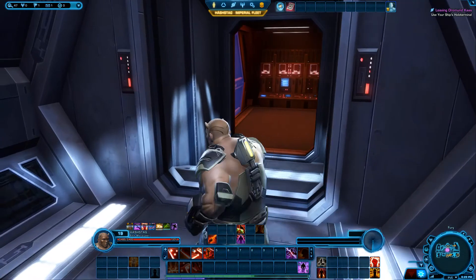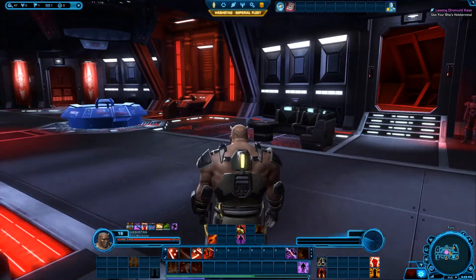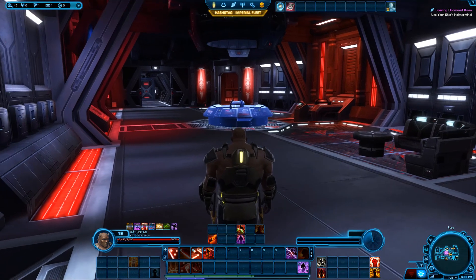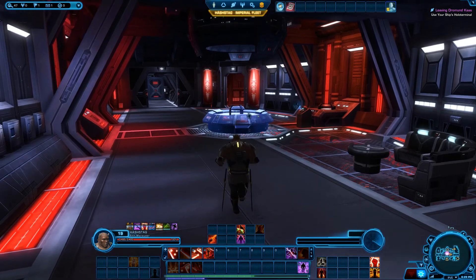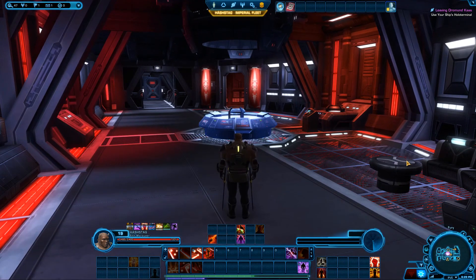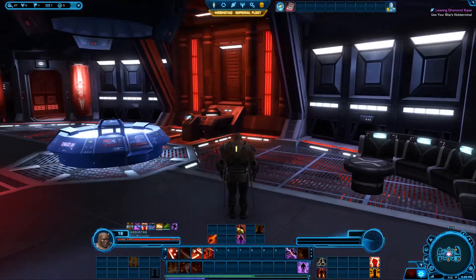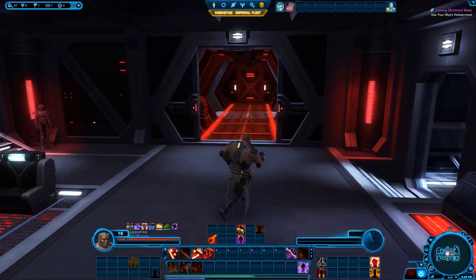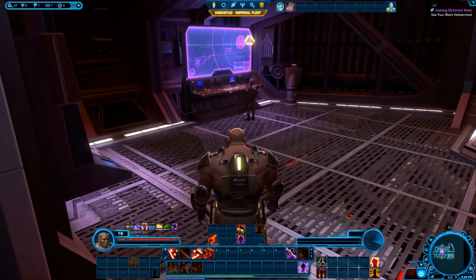Without further ado, let's take a tour of the ship. You come in, take a left, and boom — you have the common area, I would guess. It's got the terminal, missions, some seating, a table — pretty cool looking. Take an immediate right and then we'll take a right again.